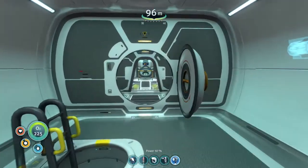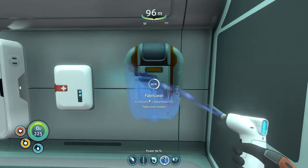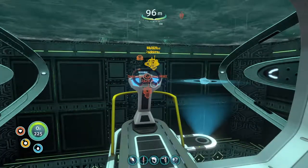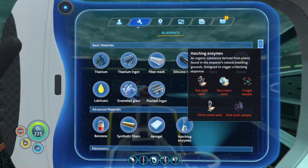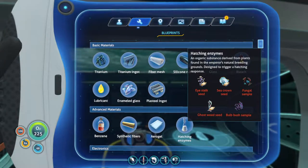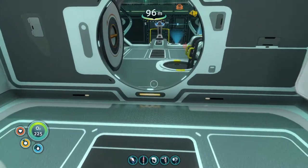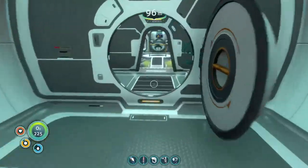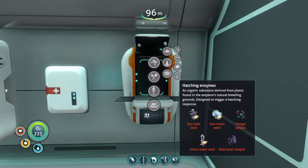What we're going to be doing first is making ourselves a Fabricator now that we have all the materials. We're going to put that right here next to the Medkit Fabricator. The reason we're going to do that is because we've got to start working on making the hatching enzyme, which requires a couple of different types of seeds and samples.